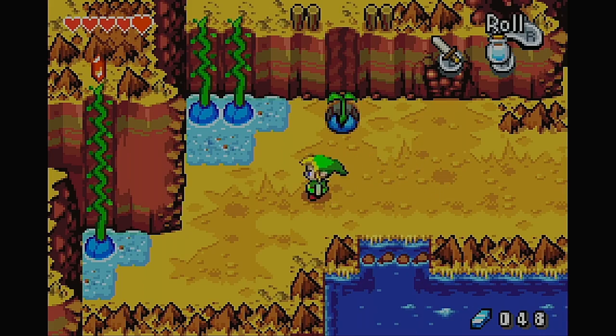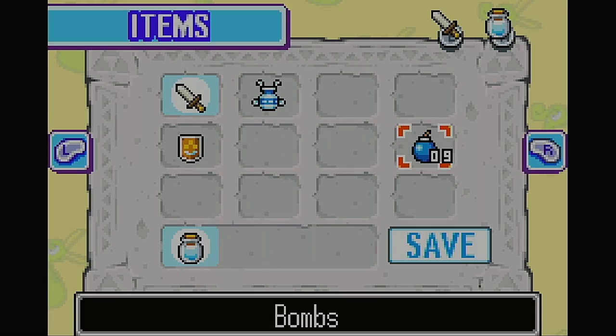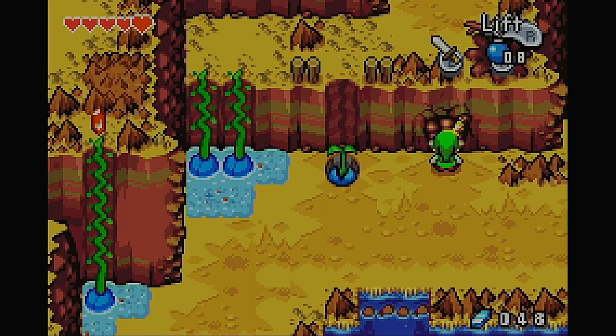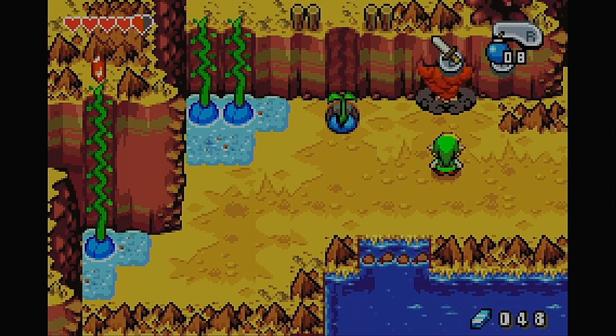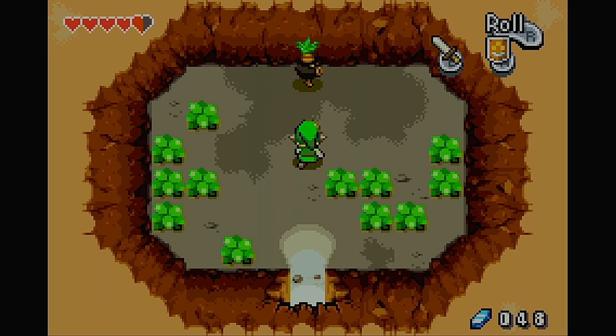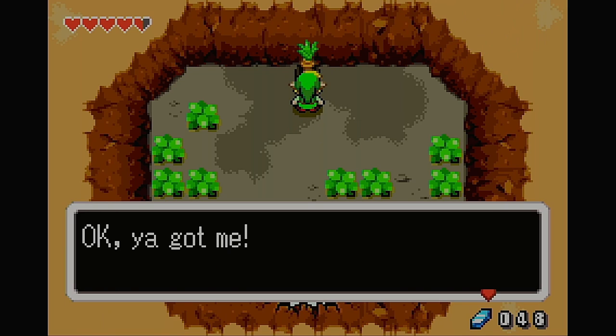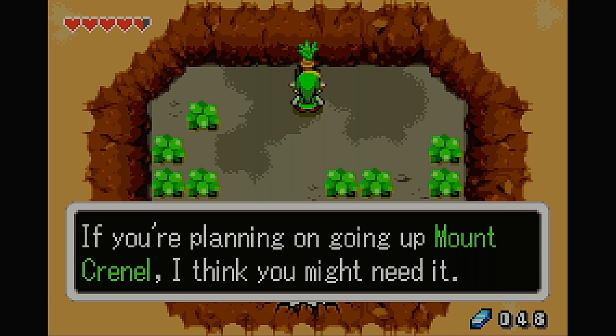Now we have arrived at Mount Crannel's base, which is pretty cool. Okay, so you do take bomb damage in this game — that's good to know. Now we've got another business scrub; I don't remember what this one sells. Okay, he's just telling us we want the bottle.